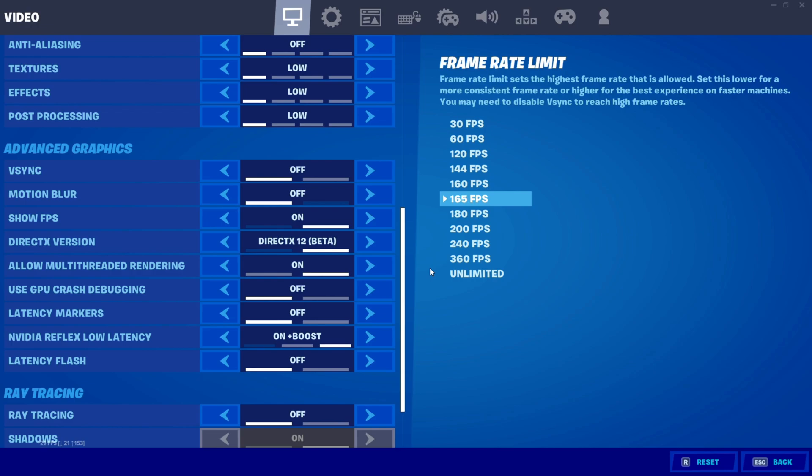Now advanced graphics — this is the most important part. vSync should be off, motion blur please turn it off, show FPS you can do whatever you want. The most important setting here is the DirectX version. I tried both versions and the best for me was DirectX 12. I recommend you guys set it to DirectX 12 as well, as it gives you better FPS and more consistent FPS. DirectX 11 still gives good FPS but it's not like DirectX 12 — it has lots of stutters and frame drops. If DirectX 12 is bad for you, set it back to 11.